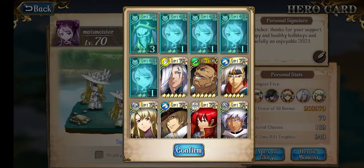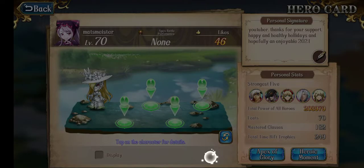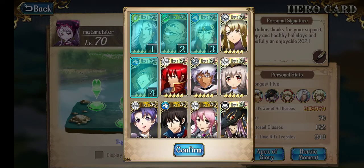First you delete everything that's on there, confirm, confirm. Then you place in 5 random heroes, but not the hero you want.